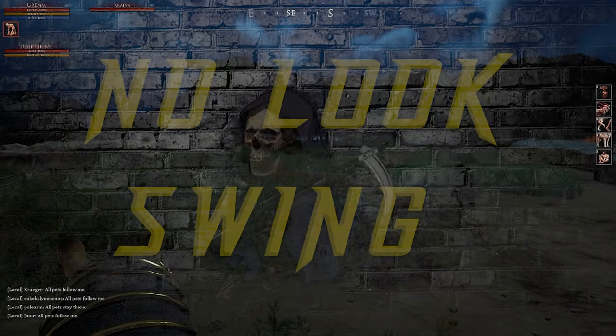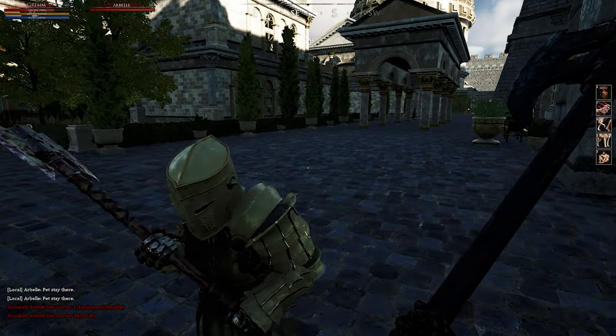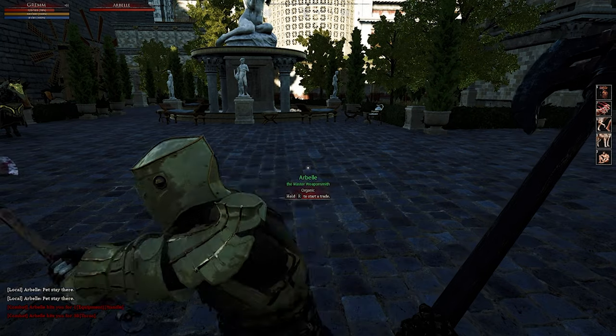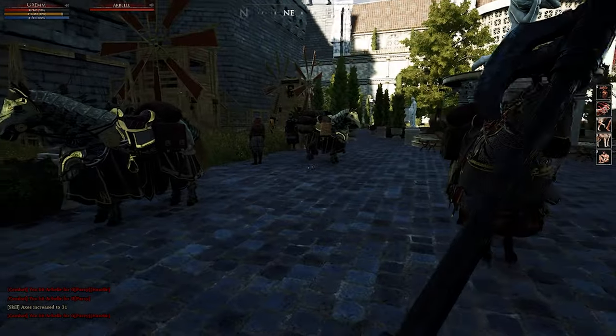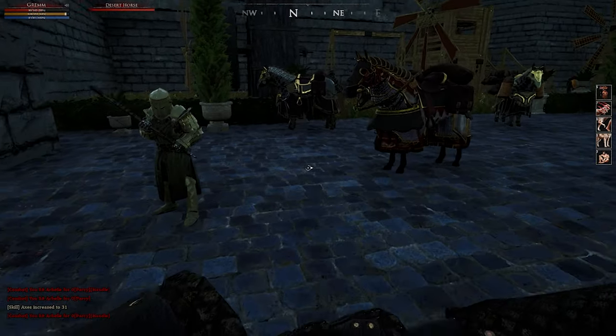First up is the no look swing. This is as simple as it sounds — you do not have to be looking at your opponent to actually hit him. My friend Arbil here is going to show us this; he's looking away from me and as you can see he was still able to do damage with his axe without looking at me. The biggest thing with this is knowing where your opponent is. You don't have to be looking at him before you start swinging.